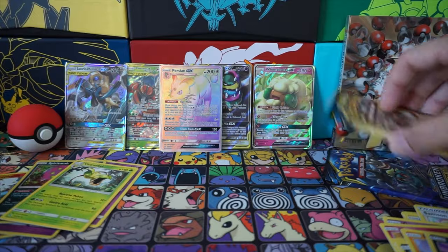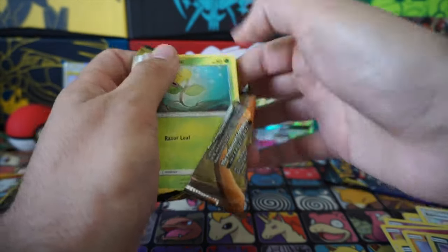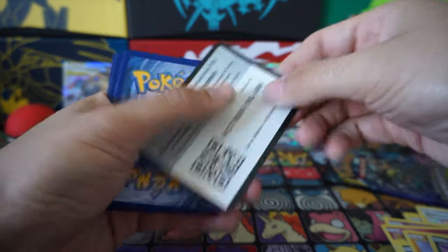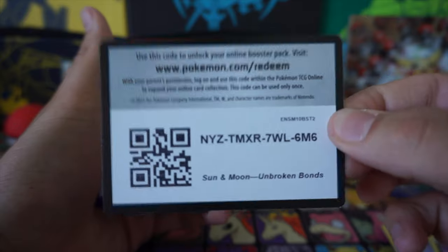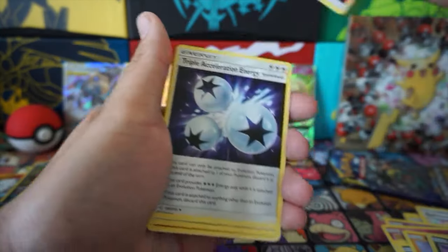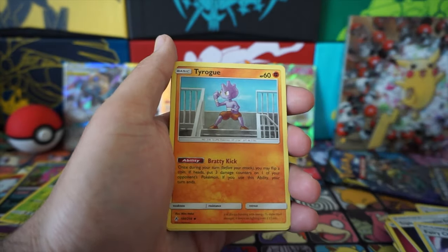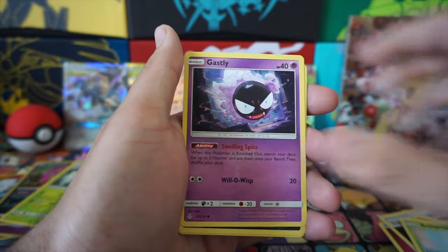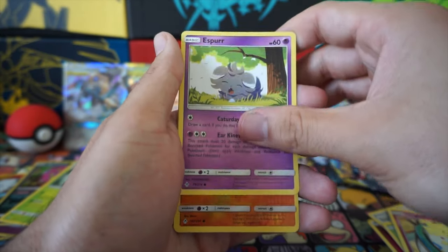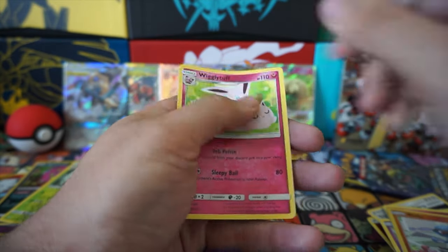Last two packets — let's see. I have faith, bro. I have faith. Fairy Energy, another triple acceleration energy for Coco! Tyrogue, Bellsprout, Gastly, Corviknight, Togepi, Espeon, Ralts, and Wigglytuff.